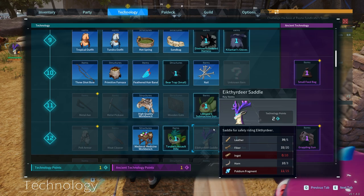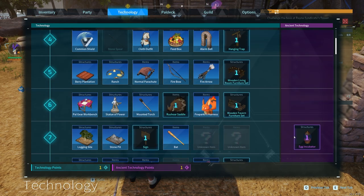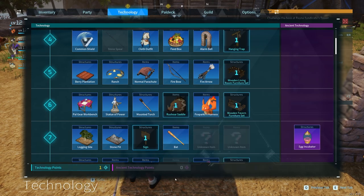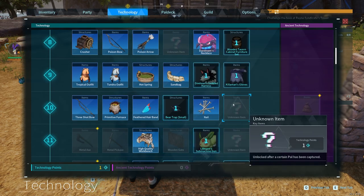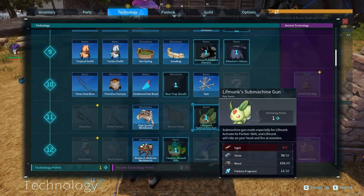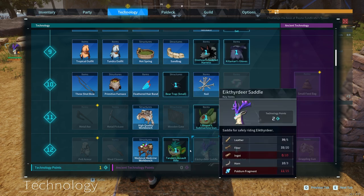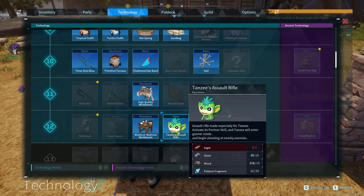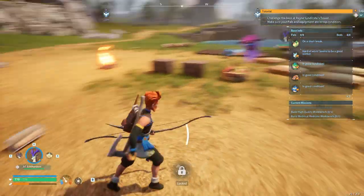We have stats, so let's spend them — throwing a point into carry weight. Looking at our technology, we need the high quality workbench and the medieval workbench. I do have one point for ancient technology — let's get the egg incubator. We've got the nails and the harness. Oh, this pal gets a submachine gun?! And this one gets an assault rifle — we just have to make ingots. I'm putting that last point into the monkey's assault rifle. That's what I'm doing!